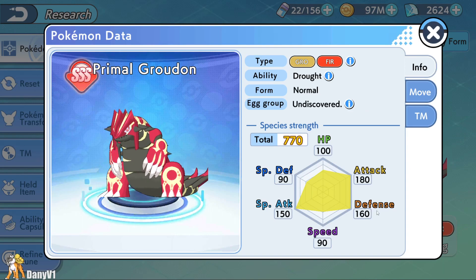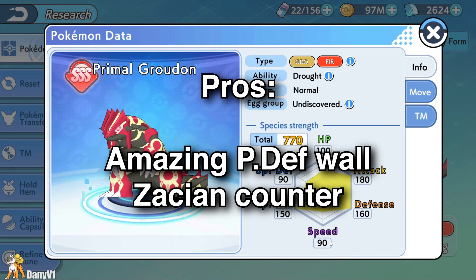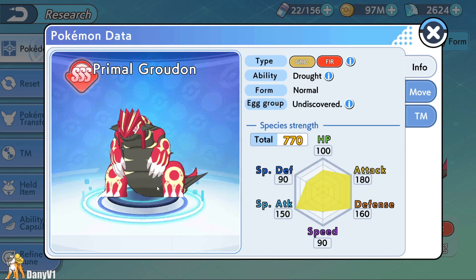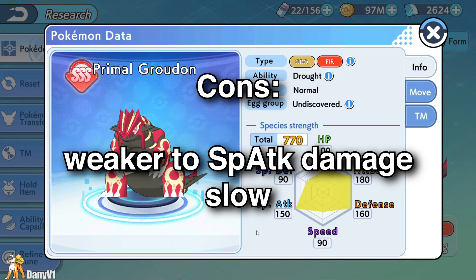Now let's talk about Primal Groudon. As you can see, it's a massive physical defense Pokemon with also very nice attack. The only downside of this Pokemon related to stats is the speed, which is very low. Related to the pros, besides being a massive physical defense Pokemon — great to counter physical attacking Pokemon — it's also one of the main counters to Zacian being a ground and fire type.